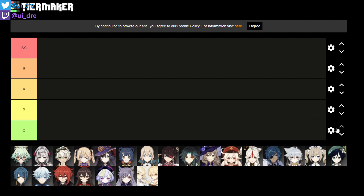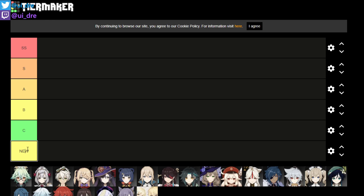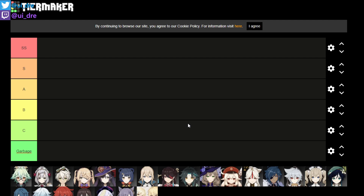For the support tier list, I want to add another row — a garbage tier for characters that don't provide any supportive abilities or utility that supporters should provide for the team. We put Diluc in the garbage tier as a supporter. He does provide the fire element, which is pretty good, but his kit overall is for himself — he's a pure damage dealer.